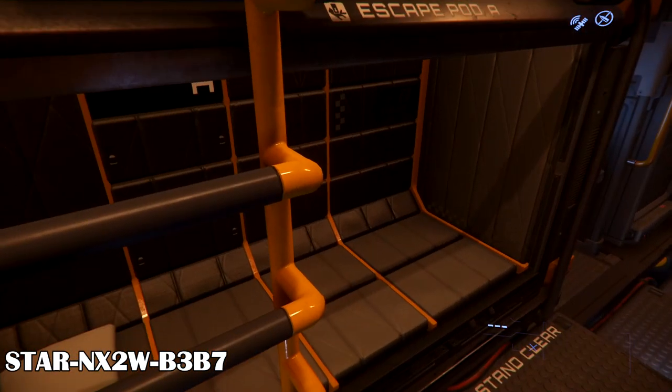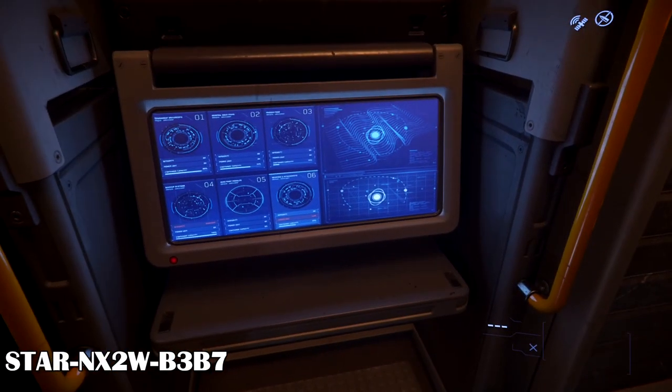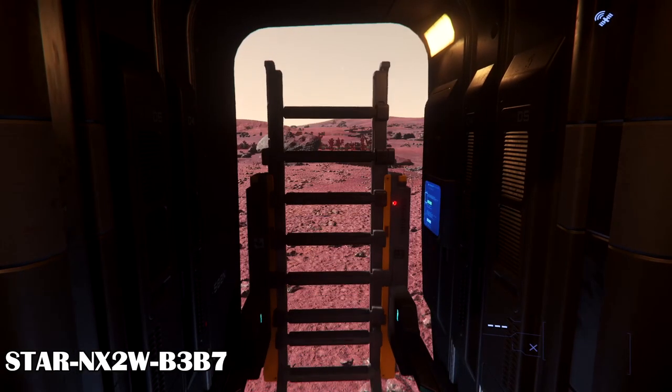In the living area there are four beds that also double as escape pods. There's an engineering system which doesn't work yet. There's the side exit with a small airlock and ladder in the same living area, which sounds like a bad idea.